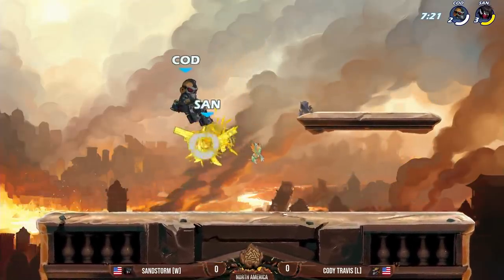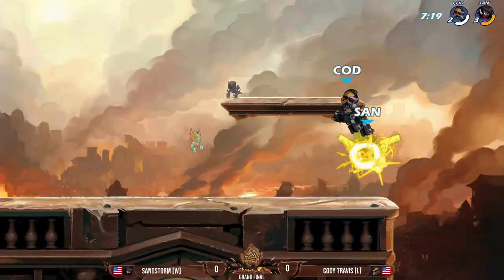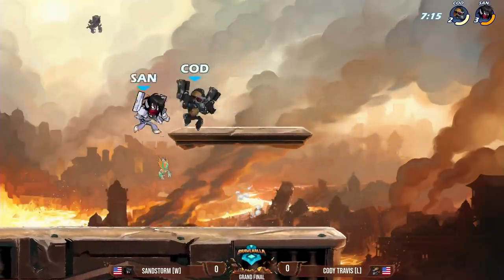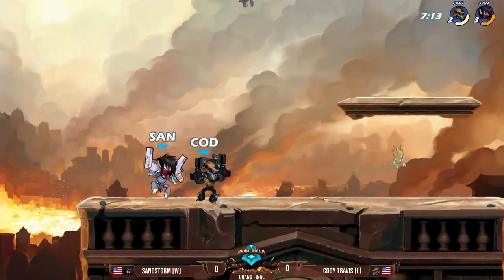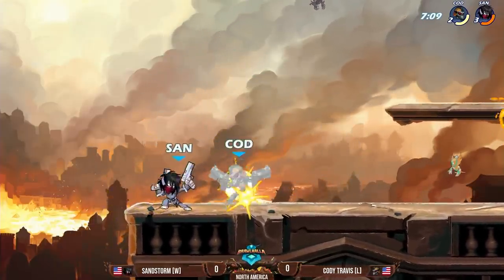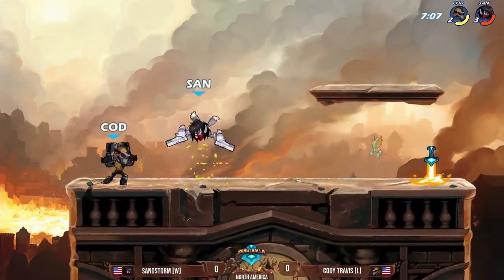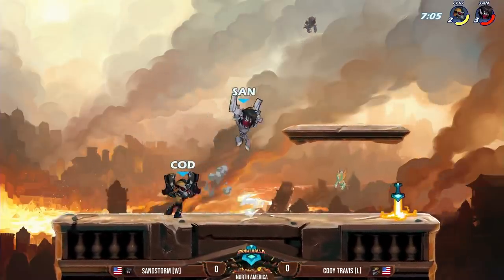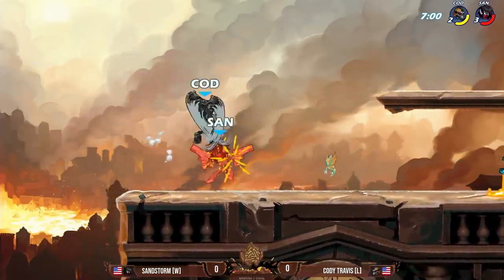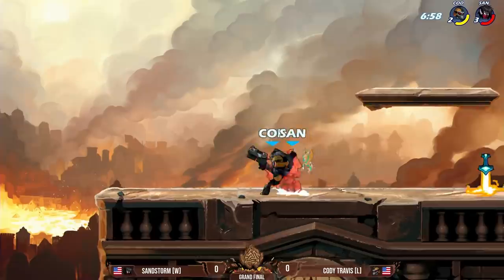Cody Travis did a good job surviving in all of that, but he still immediately jumps into the N-sig, and now he's got a big hill to climb. One thing that Sandstorm is doing really well is he's playing that skin on Nyx. That is one of the hardest skins on Nyx — the other one being Surfer Nyx. I'm sure everyone in chat and Twitter will disagree with me, but they're wrong. It seems like it's powering up Sandstorm, giving him a little bit of extra strength here.